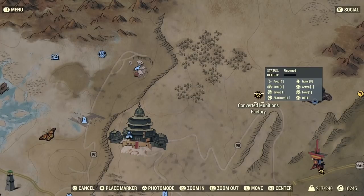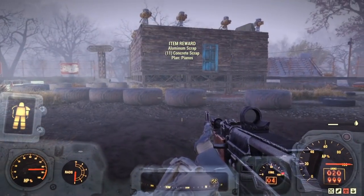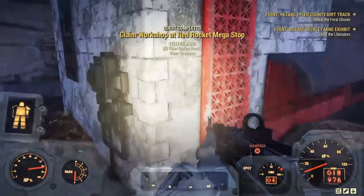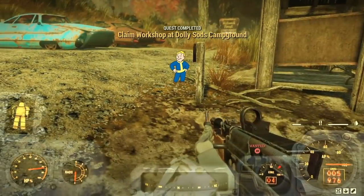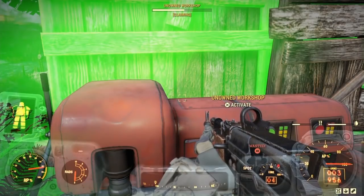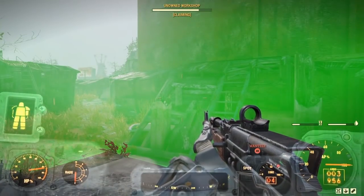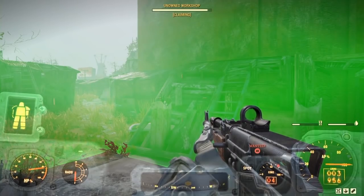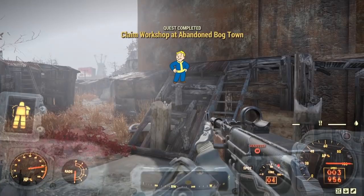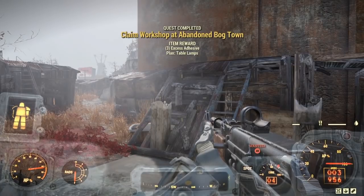The final method doesn't require any caps at all — simply capture workbenches. Every time you capture a workbench you receive reward items, which can include different types of plans. You're guaranteed at least one plan every capture, and there's no limit, so you can do this as many times as you want. I once spent about half an hour capturing workbenches when I couldn't find rare plans and was surprised how many I received. It's cheap, simple, and easy — especially since people rarely fight back when you're capturing a workbench.